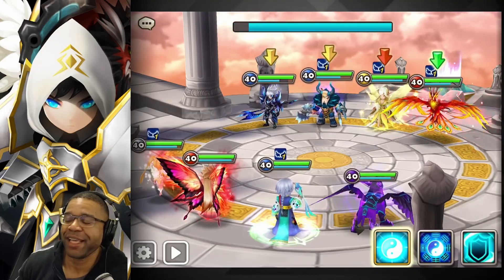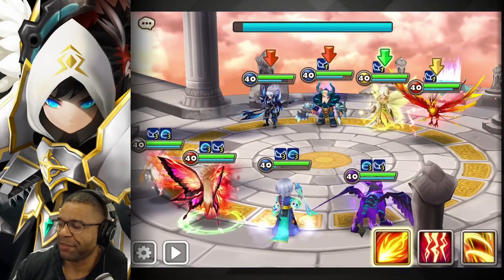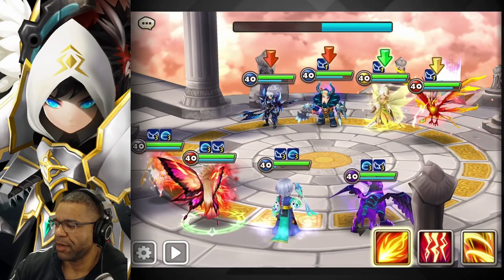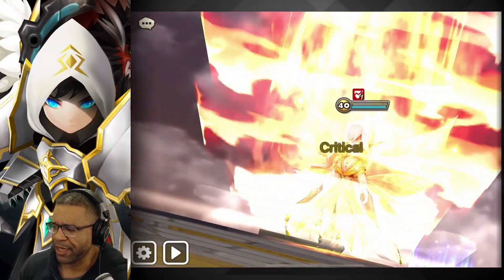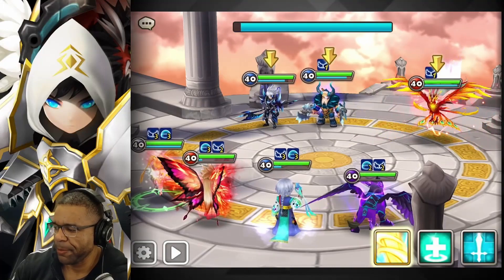I'm going to try to go for the Gany right here. I wanted to go Perna, but Perna has a second life — if we go for Perna, Gany resets, so there's no point at all. Let's just tap this one and get it out the way.